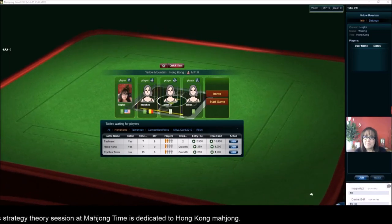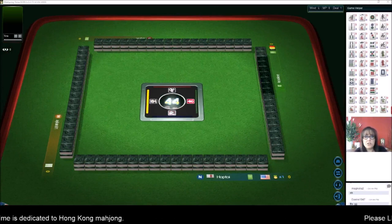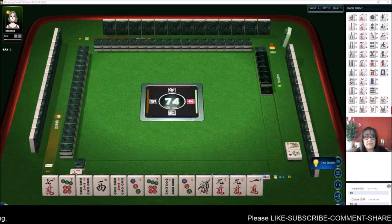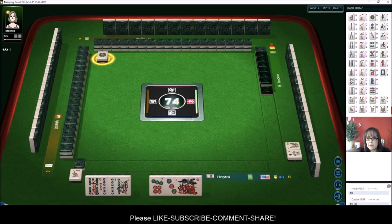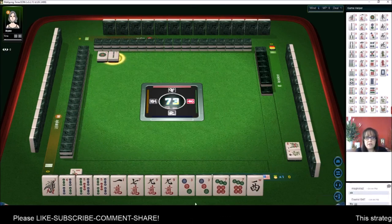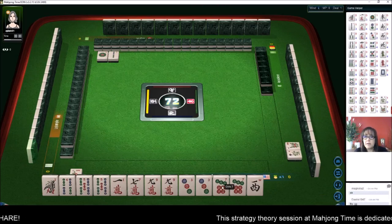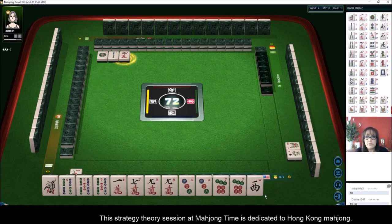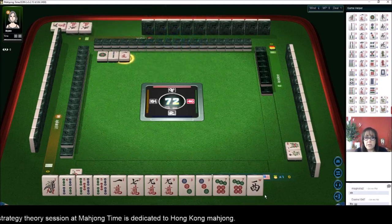We are launching into a table at Mahjong Time, playing Hong Kong Mahjong. If you are new to this version, look for a link in the video description for a player reference. This game requires eight points to win, and it's starting already. We're going to play all-pong — pongs are three of a kind. We have one, two, three, four pairs ready to pong, and all-pong equates to eight points, so we're ready to go.